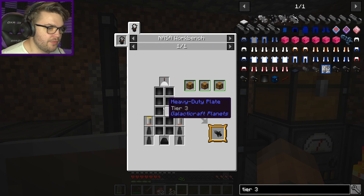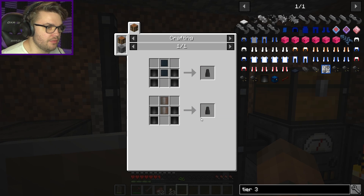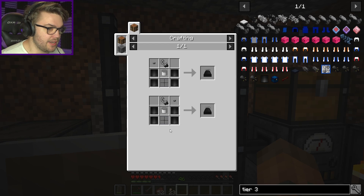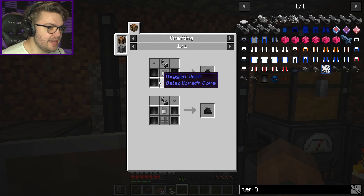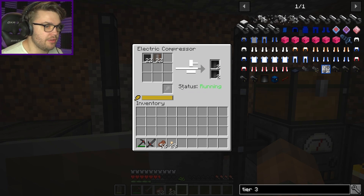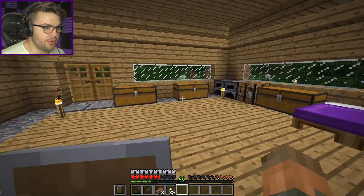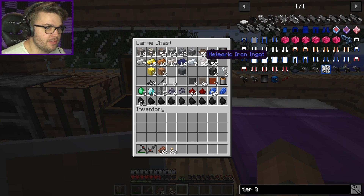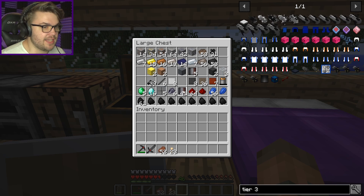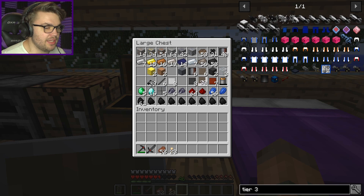One, two, three... ten, and then four in each of those — so four, eight, twelve, sixteen — that's 26. What else? 28... probably the nose cone. We've got something going on and it's around 30, 31. I'm currently smelting 26, so I need to make some more — compress some more dash and get some more heavy duty plate with some meteoric iron. I need another five, let's do six because it all happens in doubles.